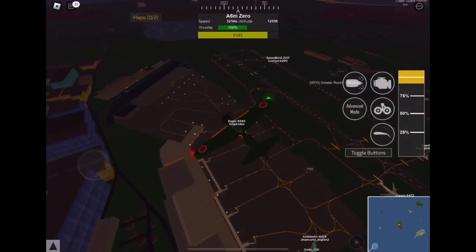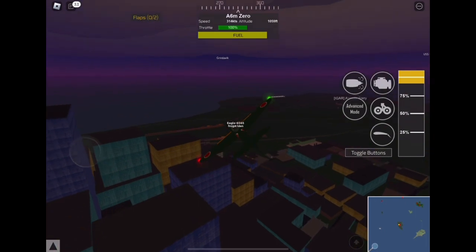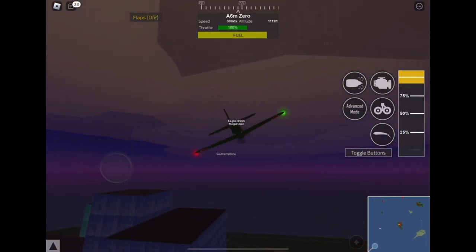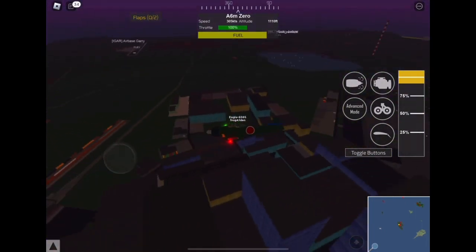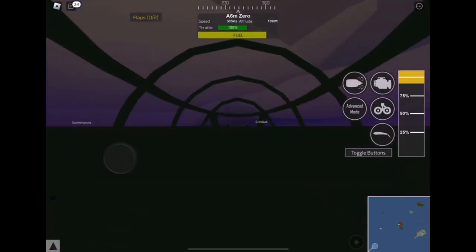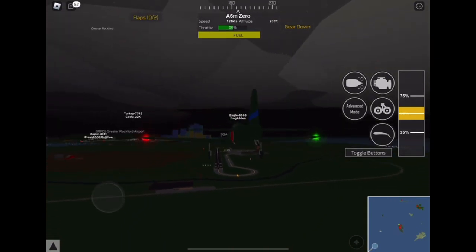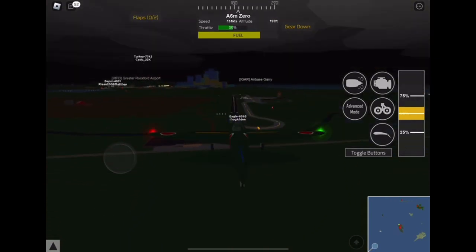I recommend if you guys want to do aerobatics in this game, you should fly the A6M Zero. There are also other types of planes besides this one that I will review later on that are also very good for aerobatics. Now I'm going to land this plane back at Airbase Gary.